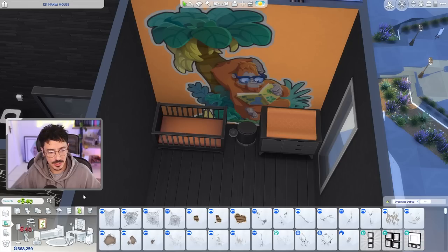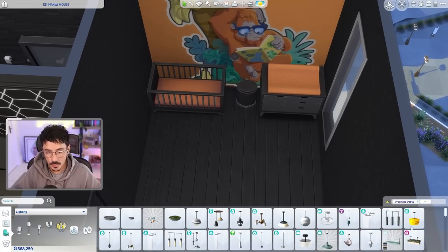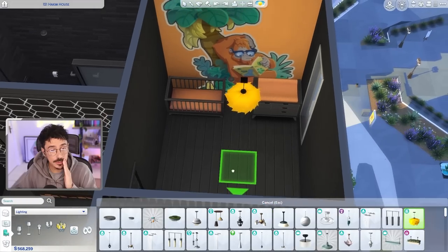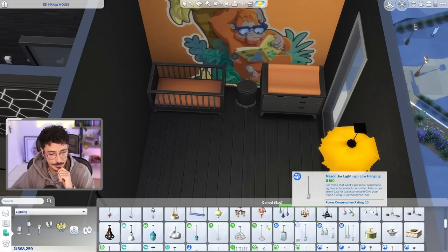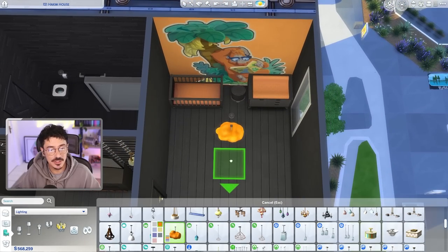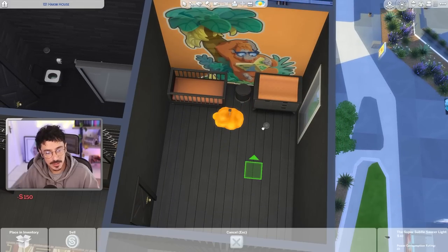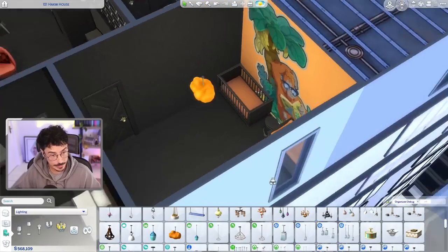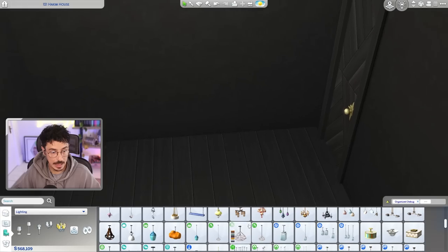We'll keep that lighting just in case. I think we need to go a little bit whimsical with the lighting as well, and I always love to use those little cloud lights. Where are you? Here they are. Oh, they've got orange! Let's do a little orange cloud - doesn't make sense, sunset cloud, you know. That's kind of cute actually, I'm for that. Stunning.